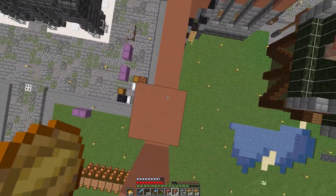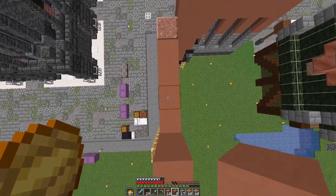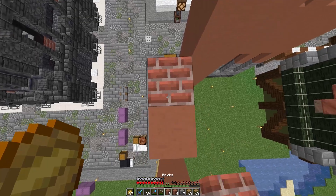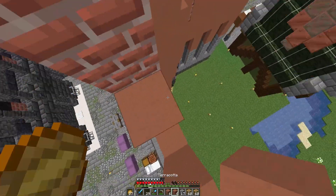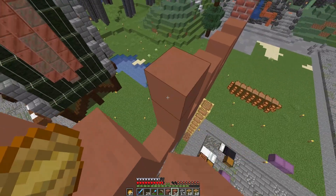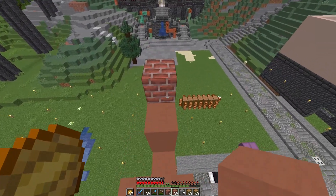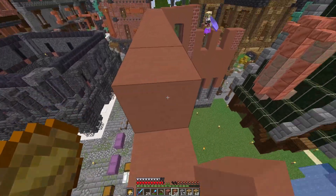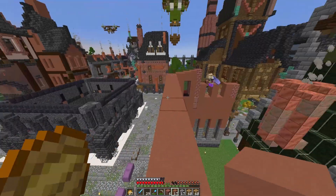We're going to leave a two-block gap and go along until we reach the end, then go three up with the bricks again. The window in the center sits up higher than the windows on the rest, and there's going to be a tower sitting right on top of this.